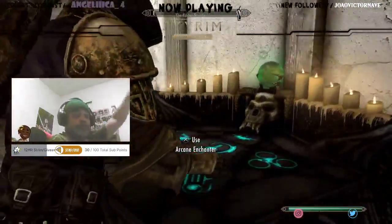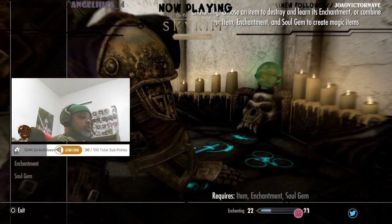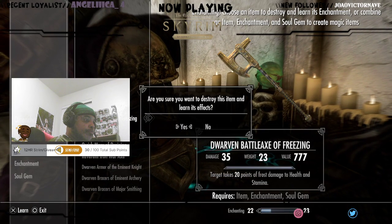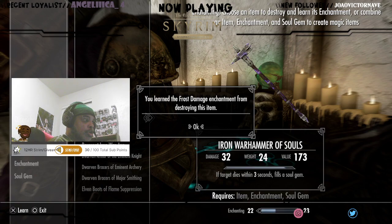Here we go, first time disenchanting. Freezing fish, let's go. You learn the frost damage enchantment from destroying this item.